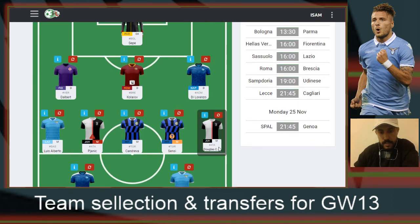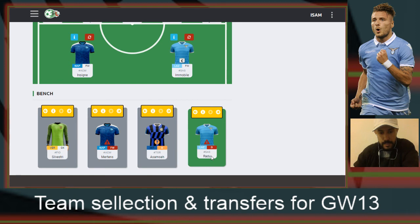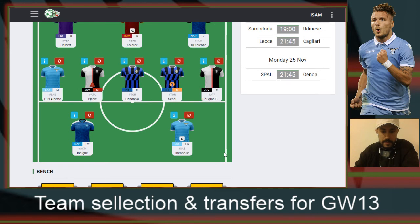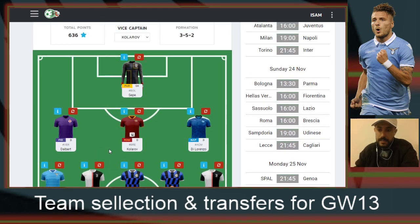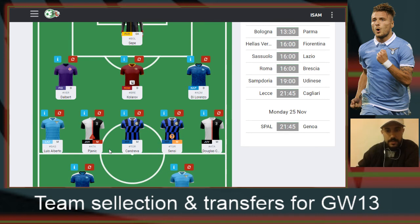I'm going to follow the news in case any new players become unavailable before the game week starts. At the moment I'm going to have Immobile as my captain, though I might change it to Insigne — despite them having a game against AC Milan away, Milan are not in good form. Anyway, this is how my team is going to line up ahead of game week 13 for Fantacalcio Serie A. Good luck to you all, and goodbye.